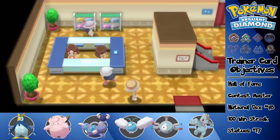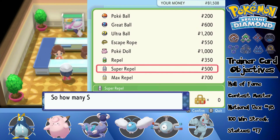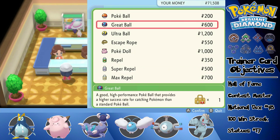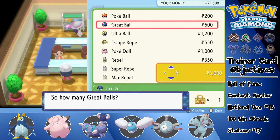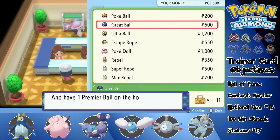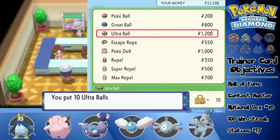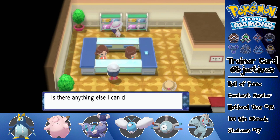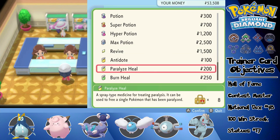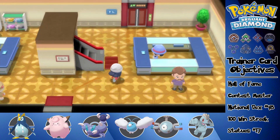Welcome to the Veilstone City Department Store. I'm here to buy — the first thing I'm buying is a bunch of Super Repels. I'm going to buy some Great Balls and a ton of Ultra Balls. I'm okay with that amount for right now. We can buy any healing item here, but I'm not too interested in that — I almost have the berries to supplement that for me.